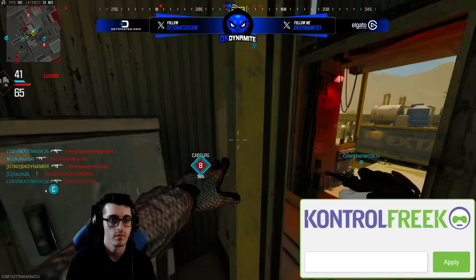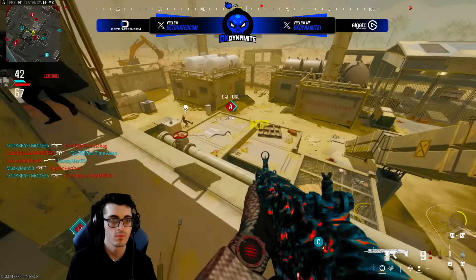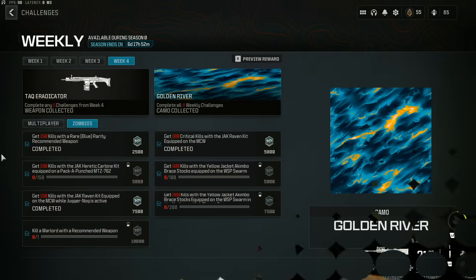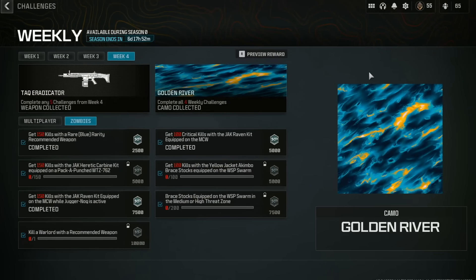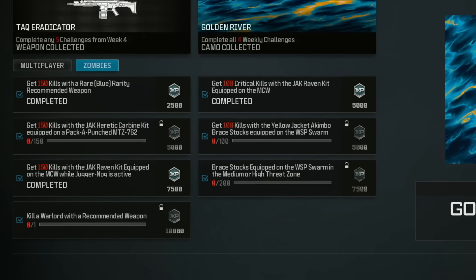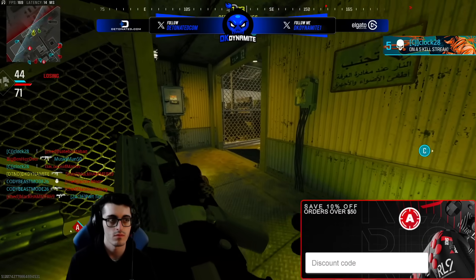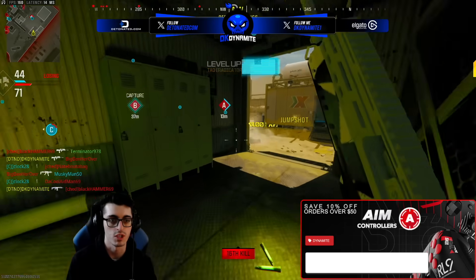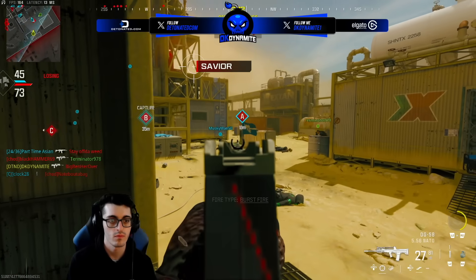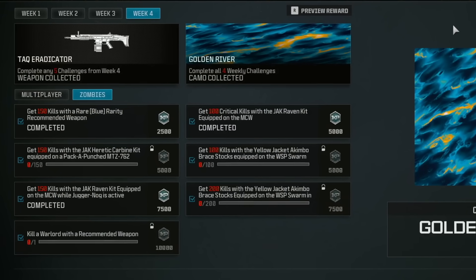On the zombies side, you need five total challenges — whether three in MP and two in zombies, or vice versa, you can mix and match. For zombies: get 150 kills with a rare Blue Rarity recommended weapon; get 150 kills with the Jack Heretic Carbine kit on the Pack-a-Punch MTZ-762; get 150 kills with the Jack Raven kit on the MCW while Juggernaut is active; kill a Warlord with a recommended weapon; get 100 Critical kills with the Jack Raven kit on the MCW; get 100 kills with the Yellowjacket Akimbo Brace Stocks on the WSP Swarm; or 100 kills with the Yellowjacket Akimbo Brace Stocks on the WSP SMG.